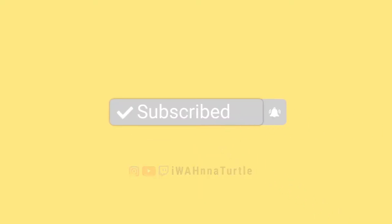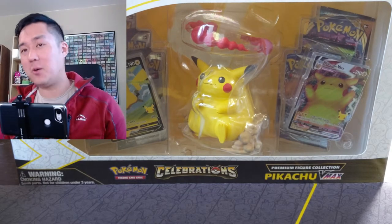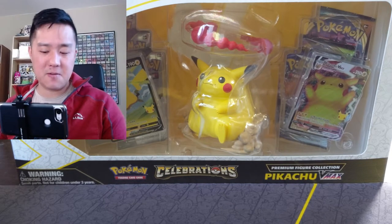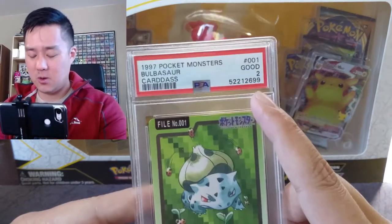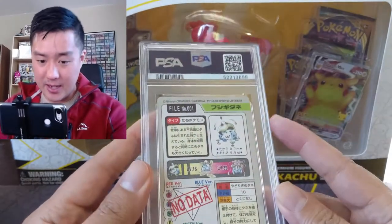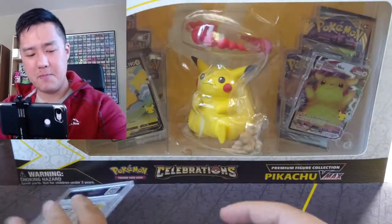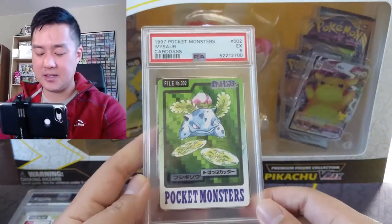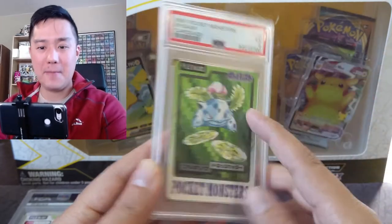What's up, I'm Moana Turtle, and today we have another PSA returns video. This is one I've been meaning to do for a while — the Cardass Pocket Monster file cards. We have our first one, Bulbasaur — oof on the grade, we got a two. I'm sure there's plenty of reason for that. I actually have mixed feelings about having all these cards graded, primarily because of these low grades.